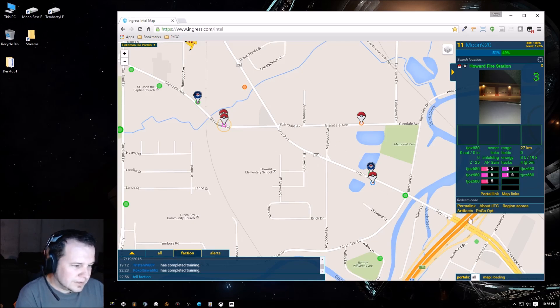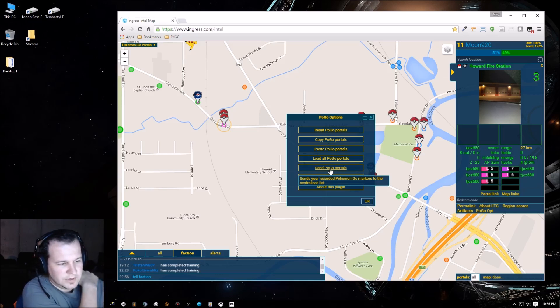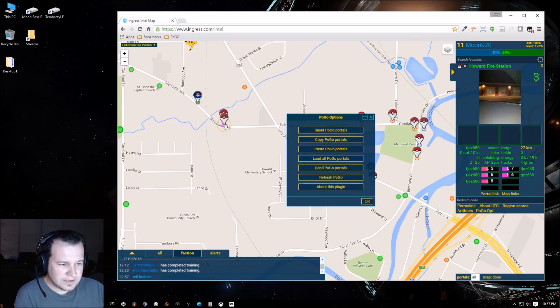Once you get your area filled in, the PoGo opt button at the bottom of the blue panel allows you to send your recorded Pokémon Go markers to the centralized list. This is what's helpful to everyone — you're basically doing this for yourself, but if everyone contributes their area, eventually we'll have every area filled in. Just hit Send, it says 'are you sure,' hit OK.